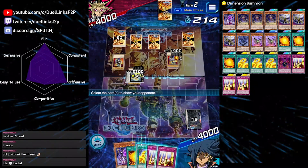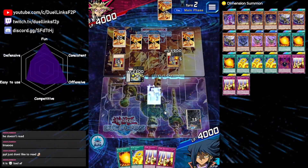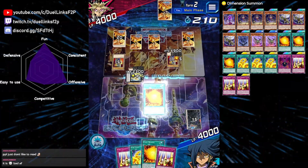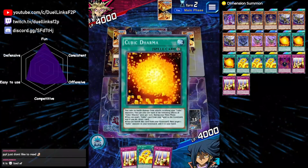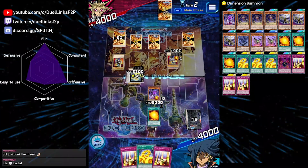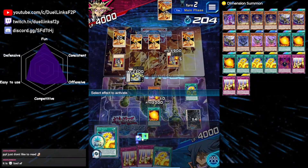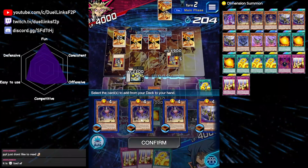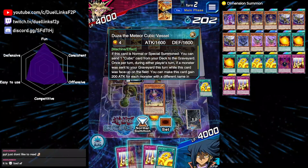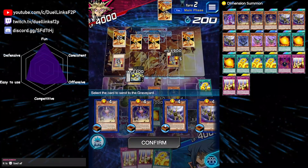We will reveal, reveal, reveal. Summon Crimson Nova and just hope he doesn't have Crackdown or something. We will use Daba, then discard a Karma and draw one card — that's another Karma. Karma effect, we will get Dooza because we haven't normal summoned yet. We'll summon Dooza, Dooza mills one — we'll mill Karma number three, actually. We have one in hand. We'll mill Karma.